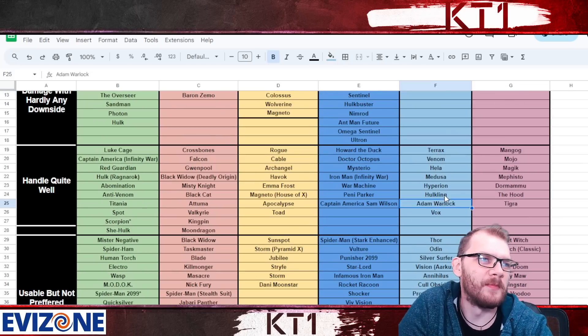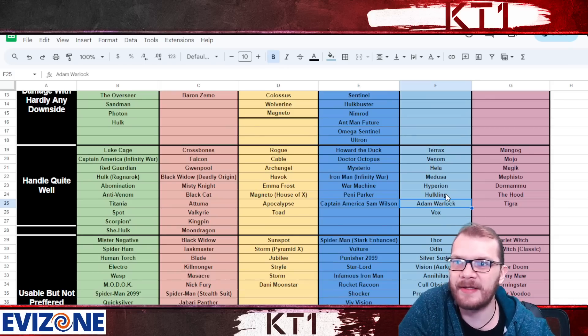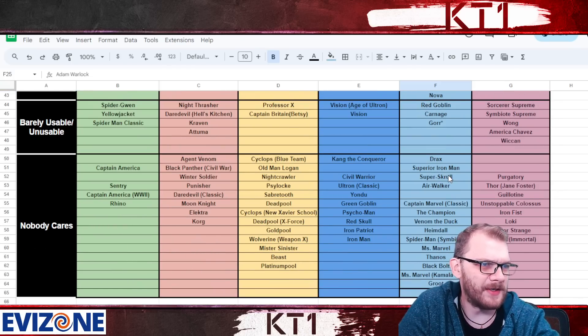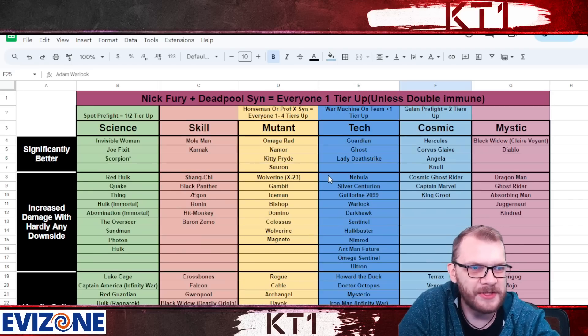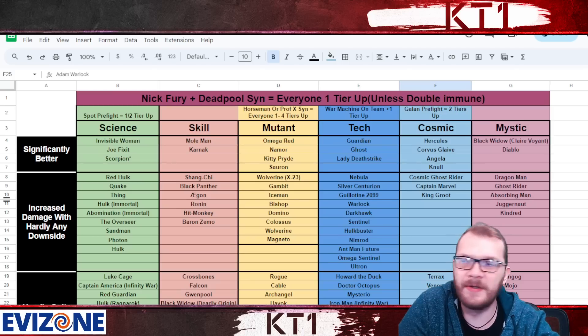Adam Warlock is another new champion I placed here — not too high. He handles recoil masteries reasonably well if you accept playing around 50 to 70% health, offsetting the recoil damage with his level twos and his pod. Every time he enters the pod at max sig, he gains a decent regeneration that helps cope with recoil masteries. Feel free to critique and suggest changes to this spreadsheet — hopefully some of you find this helpful. Hit that like and subscribe button, and the link to the spreadsheet is in the description below.